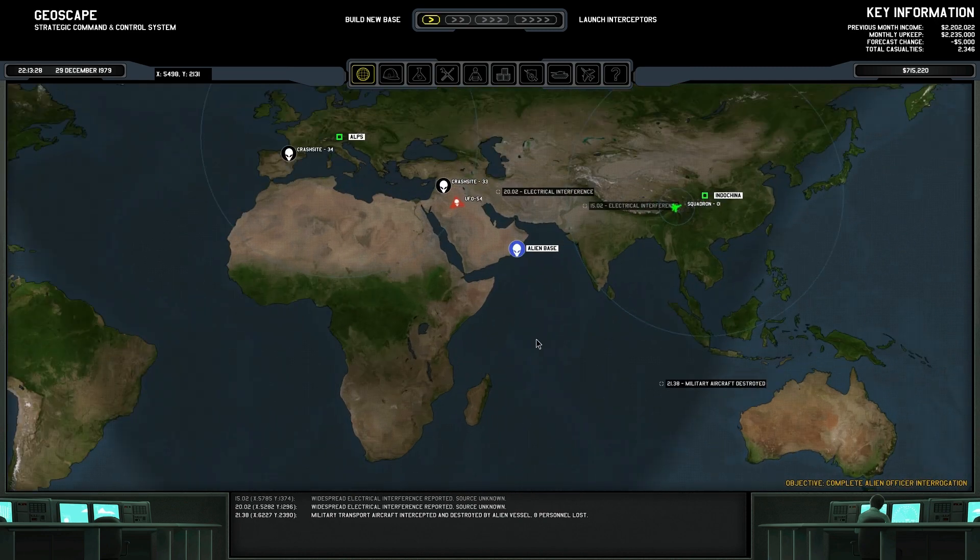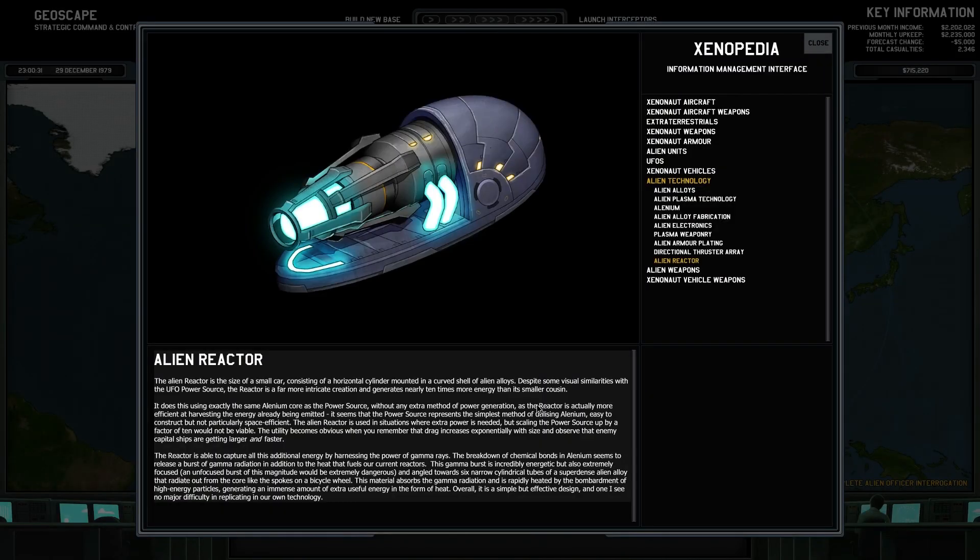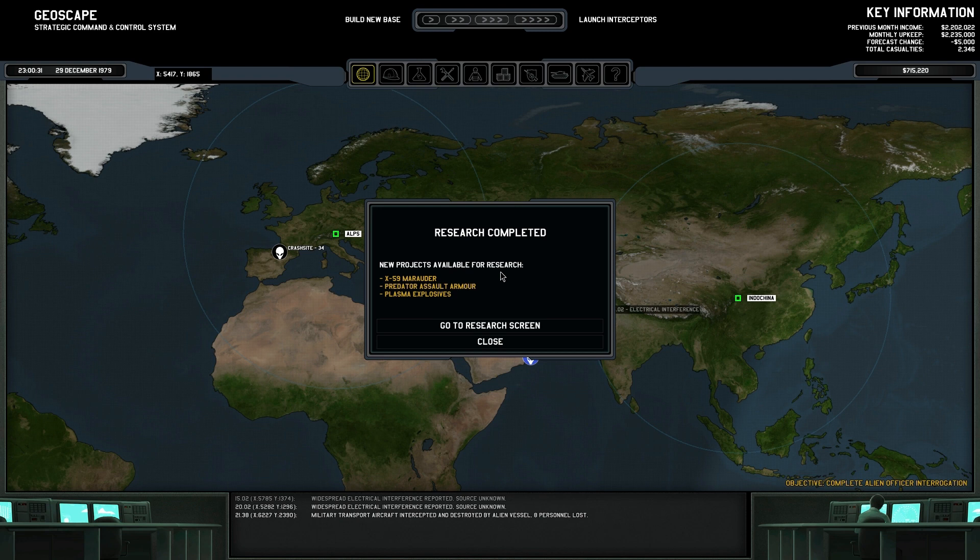Waiting for a day before I head out to site 33. Alien Reactor — nice! So this thing seems big but it's efficient. It seems to recycle energy that escapes out of breaking elenium, because it releases gamma rays when you break elenium — a bit like a sun exploding. This thing takes that energy and harnesses it. Apparently it's a simple design and we can replicate it. So we got Predator Assault Armor and plasma explosives.